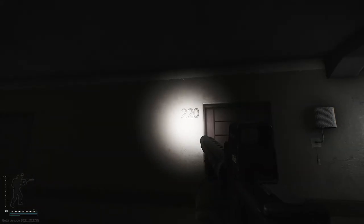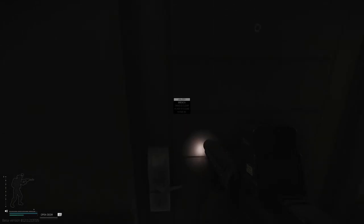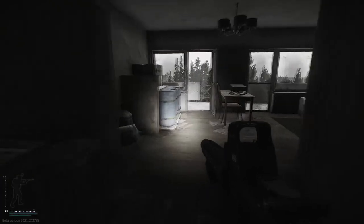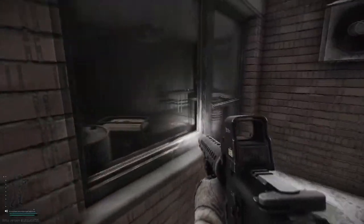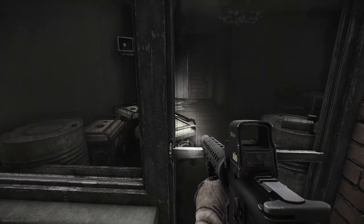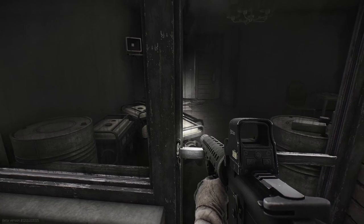We have an option of room 220 or 219 depending on which key you have. And there you can see the generator that we're looking for. You can't actually go into the room, but you can complete the task from here.